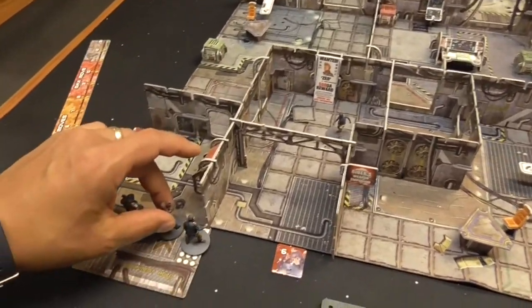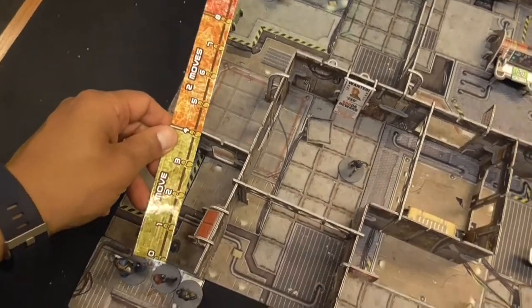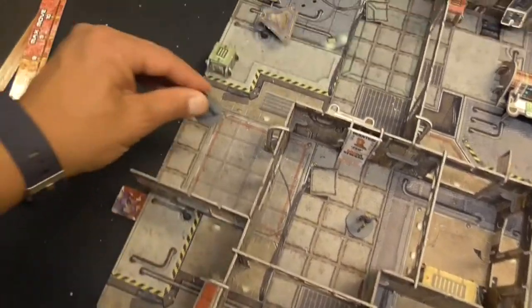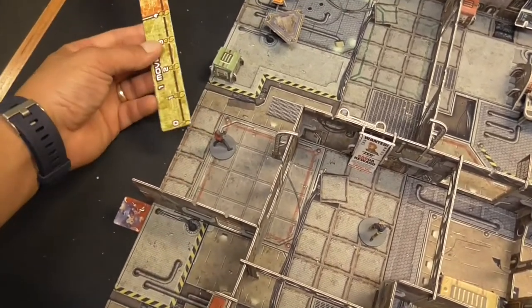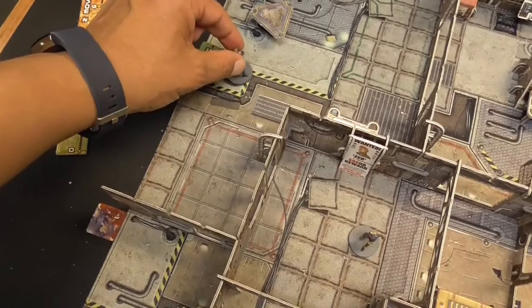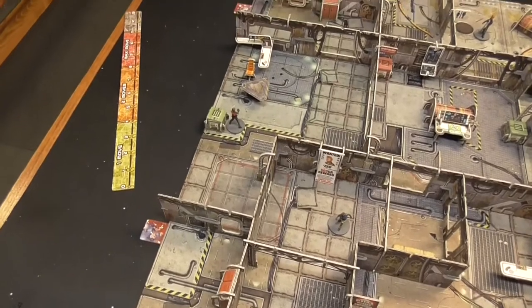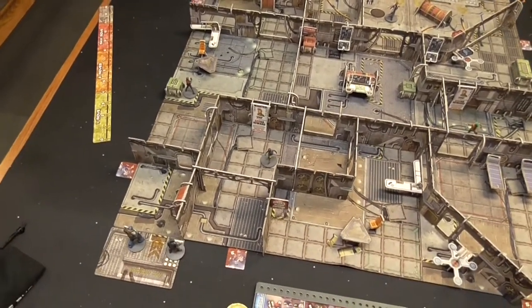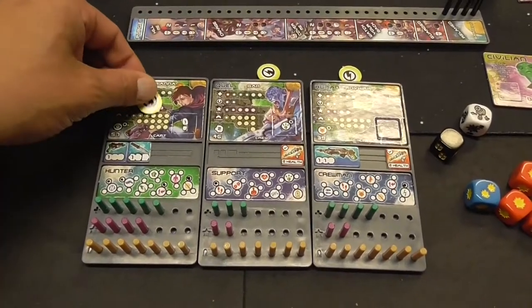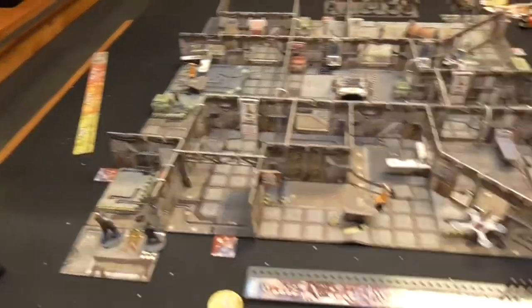Ariana is going to move twice. For her first move it's going to be seven inches, ending up over here. Then she'll do a second action of about three inches — not her max — positioning her on this side of the crate. Next turn she'll be able to search and open it. To search you have to be touching base to the object. I'll go ahead and put an activation marker on Ariana since she used both her actions.